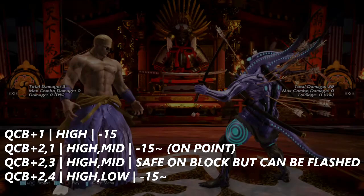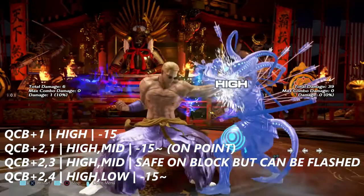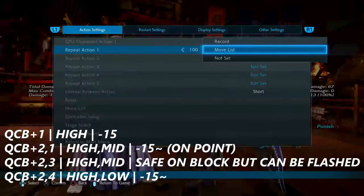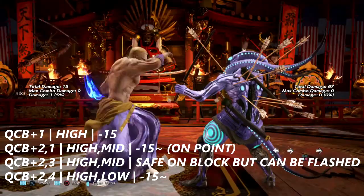Quarter circle back two into three is a high with an overhead mid — it's safe on block, but we can flash that particular string. Last but not least, quarter circle back two into four is a high then a sweeping low — it doesn't crumple, but it's still negative 15 on block.